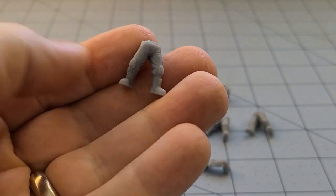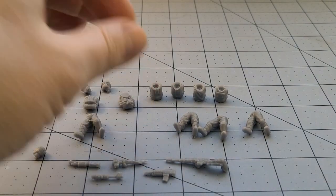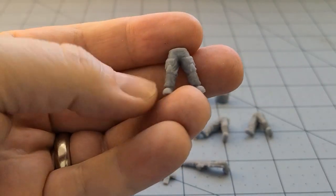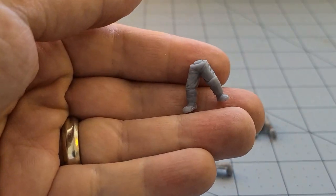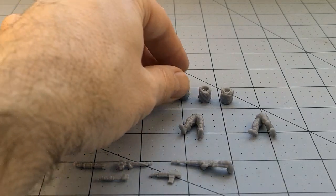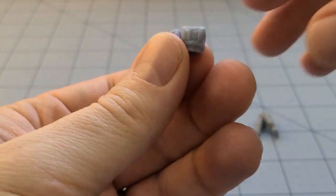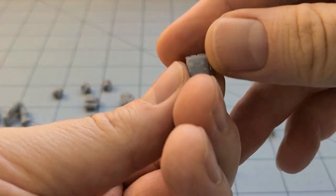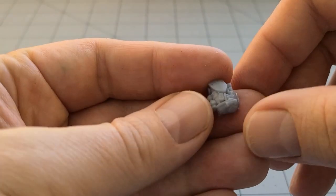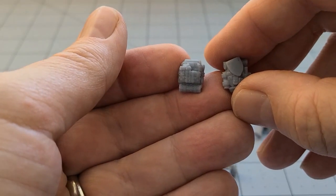Very standard basic legs, since these are supposed to be very stalker-ish, Zona Alpha type, modern survivor types. You can see lots of cargo pants. I want to say there were like six different pairs of legs — I believe these are all male ones, though there are some female versions as well. Zipped-up jackets, combat armor, and various backpack models available as well.